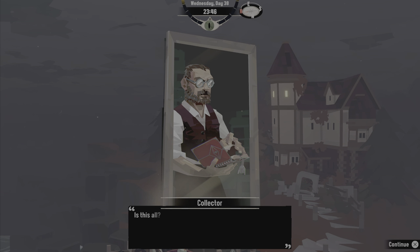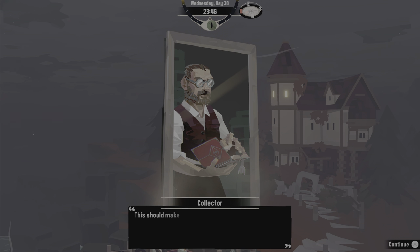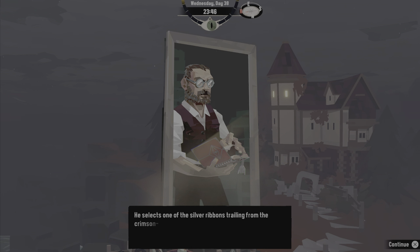'Has it always been this long? Is this all? Where's the lock?' The Collector grows agitated. It seems the pieces he's looking for - he's traveled further than anticipated. 'Much further, I suspect. In that case, let me aid your travels. This should make the return journey a little more swift. Allow me.' He looks to run a silver ribbon trailing from the spine of the book, opening an unseen page.